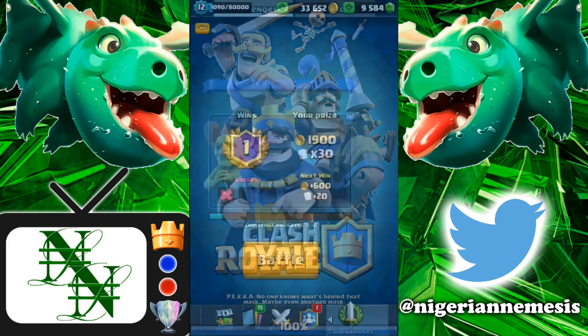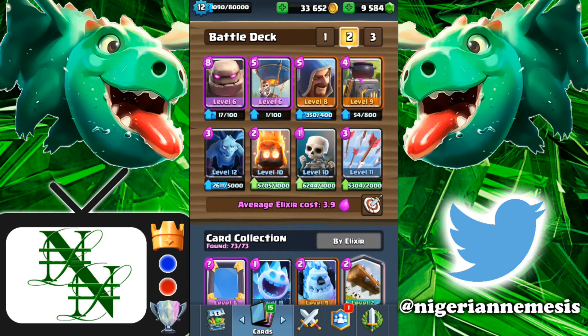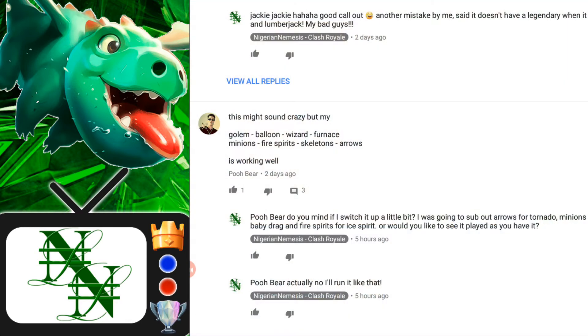He wasn't packing anything hot so he wasn't able to take our tower. Tim, that was a great deck — got us the W here. Moving on to the second deck: it is a golem balloon deck followed with the wizard, supported by the furnace and the minions, also fire spirits. I haven't used fire spirits in a long time, so this will be interesting — brought to you by Pooh Bear.